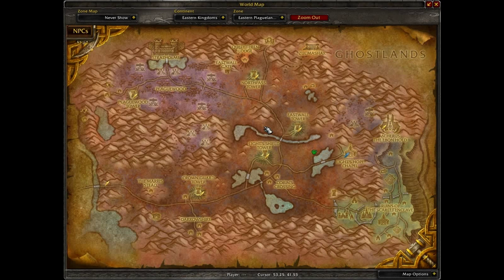Down here we have Eastern Plaguelands. You're going to start right around here, and this is where you'll pick up Fiona's Caravan. I recommend doing all of the quests — even if you hit the 70 quests needed, I really recommend doing the full caravan. There's an achievement to get all 8 companions. You're going to follow the caravan all throughout the area. I think you finally hit the cap when you hit East Wall Tower, but I really recommend just follow the caravan quests and you'll get the full caravan achievement.